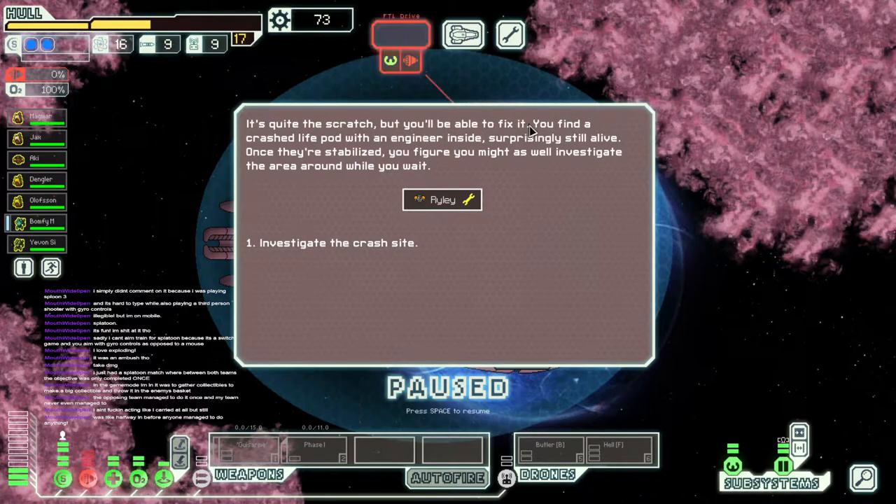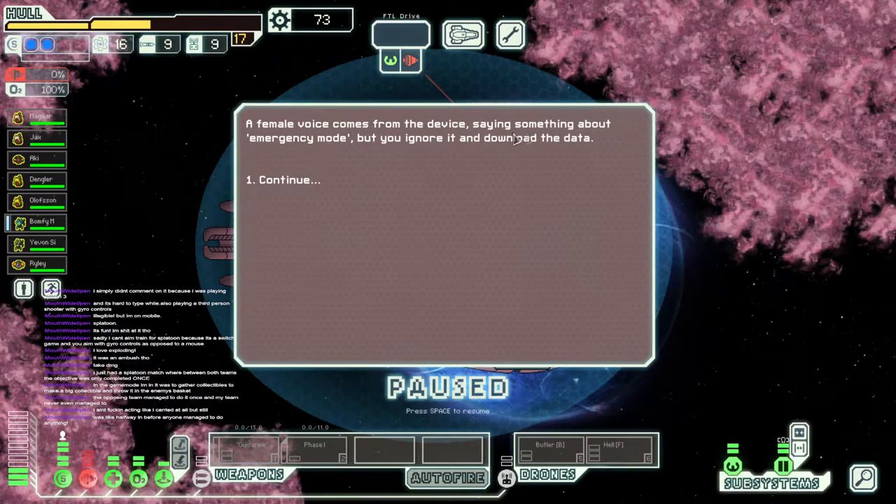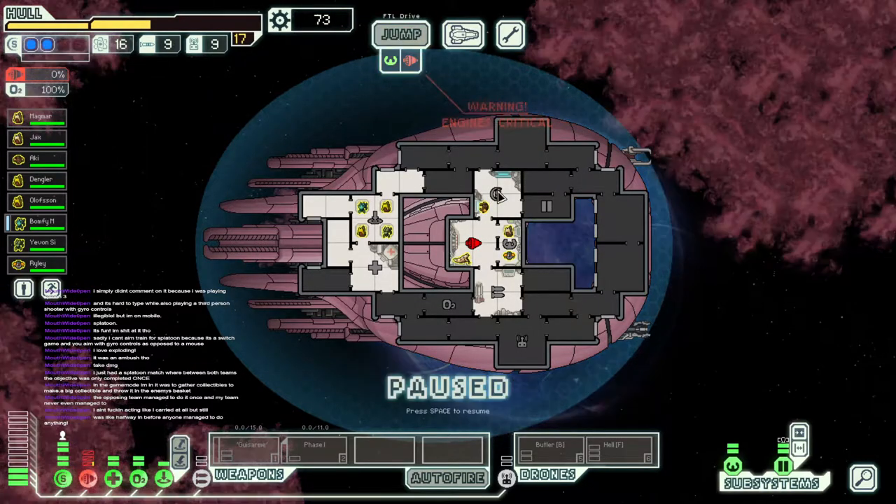Continue. It's quite the scratch, but you'll be able to fix it. You'll find a crashed lightbulb with an engineer inside — surprisingly, it's still alive. Once they're stabilized, you figure you might as well investigate the area. Investigate the crash site. Map data — I would like that a lot. A gigantic Leviathan-class creature patrols the waters around the wreckage, but you're able to sneak around. Though most of the ship is on fire, you find fire extinguishers, a tablet-like device with sector maps, and a hangar bay with some mech suits. We're gonna grab the map data. A female voice comes from the device saying something about emergency mode, but you ignore it and download the data. Congratulations, you now have multiverse malware.